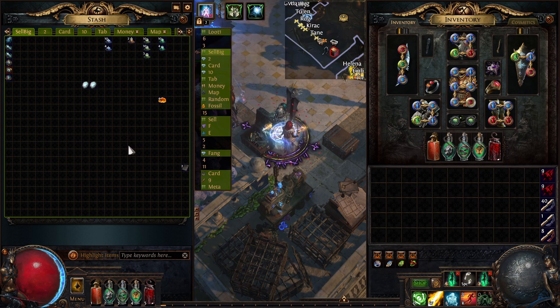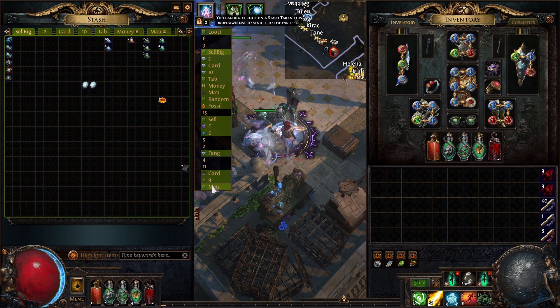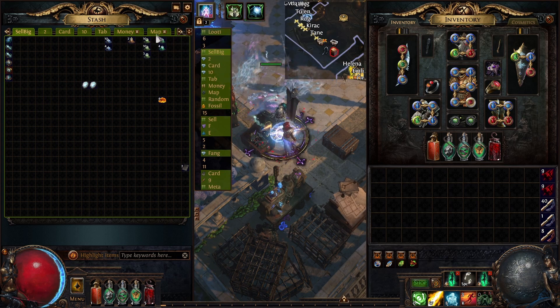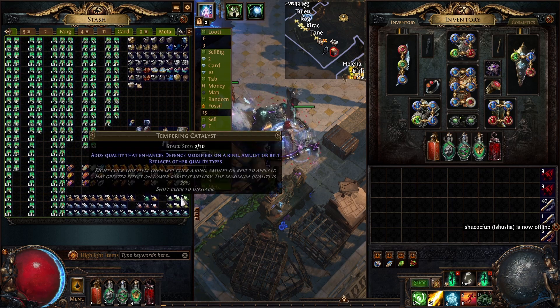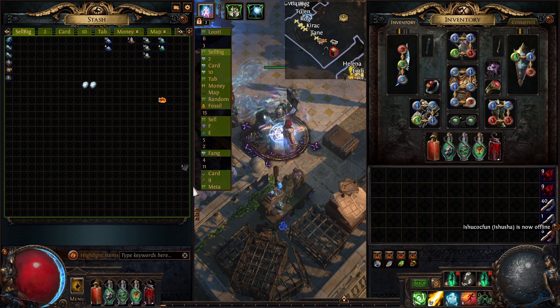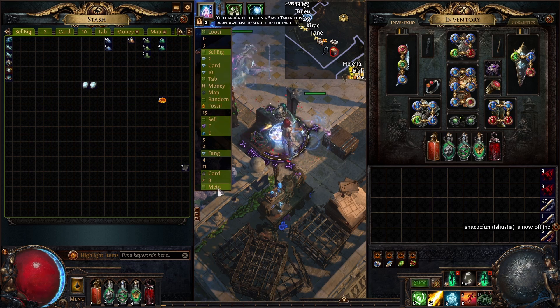If we take a look at my previous selling session, this is pretty much what I was left with after the previous 100 metamorph runs. We managed to sell all of the catalysts except a few ones — there were a few messages that came after I finished my selling session, but I decided to continue running the maps and not fully liquidate. So we had a few similar tabs and we're only left with this. This is only around one hour of work at most to sell everything.